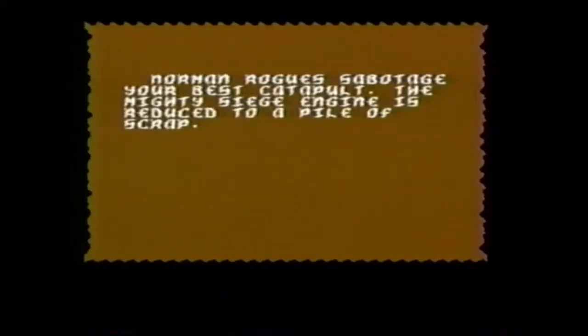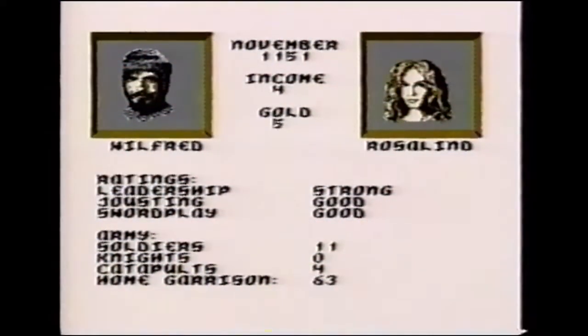Sometimes, for no apparent reason, the computer will plot against you, and the results can be really awful. Select the read map option and point the arrow at your castle. This will let you see your status screen and keep you informed about the money you've collected and what size army you've assembled.